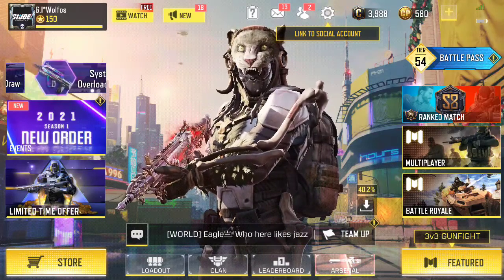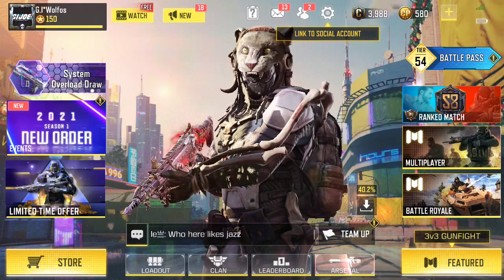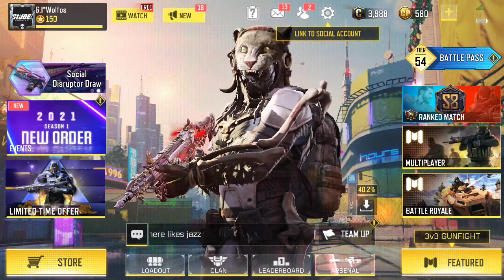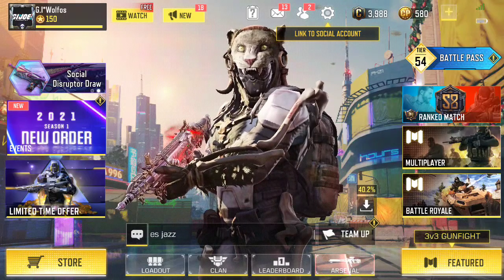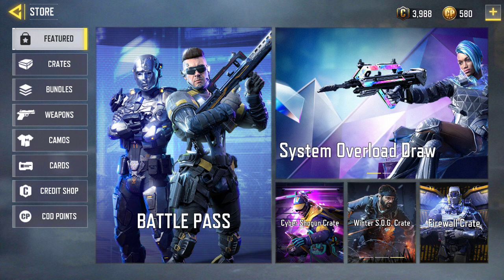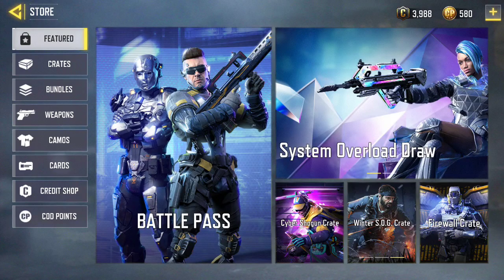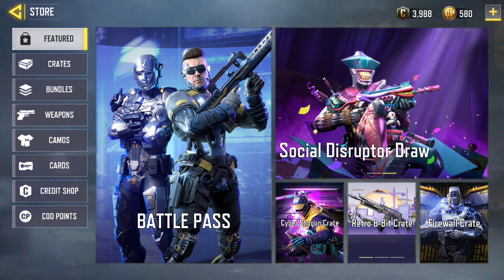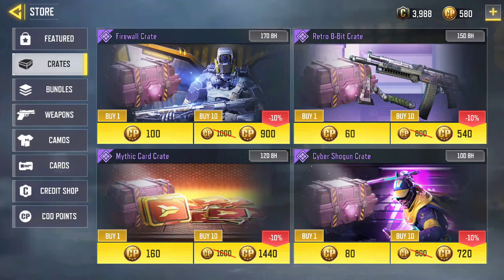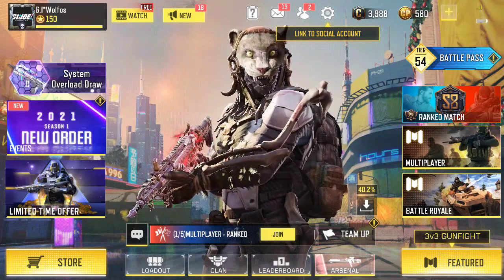Hey everyone, this is Wolfus. I just want to remind everybody of some new events, such as the new order that you can see on the screen right now, and a couple new skins. Let's go to the skins real quick — you have a few of them here, and you get the battle pass along with a few new crates.